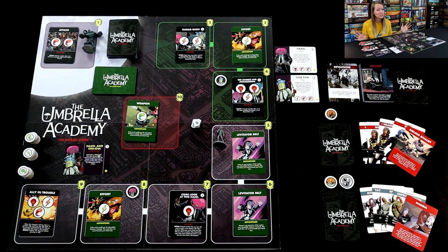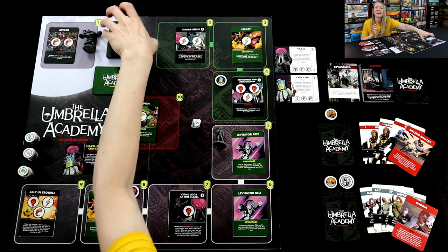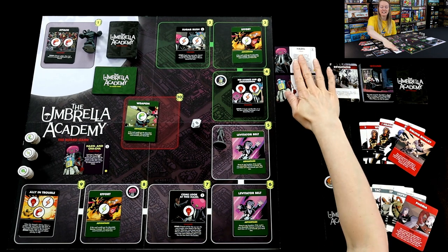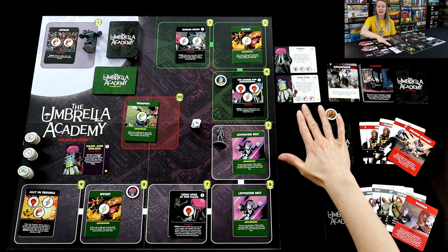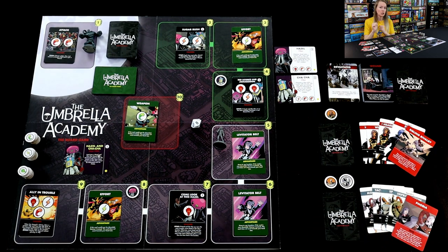You can't get to Hazel and Cha-Cha, though, until you get to about the middle of this draw deck, where there's a save the world card, and that card triggers the finale. The finale is where everything gets wild and crazy and you really want to take them down. I've got Hazel and Cha-Cha right here as player cards, so you know exactly how to defeat them with what kinds of power tokens.